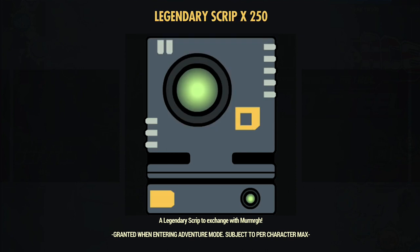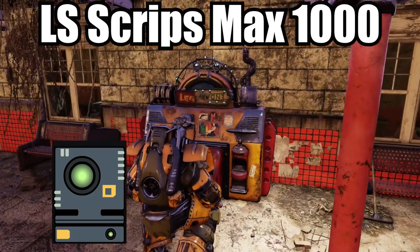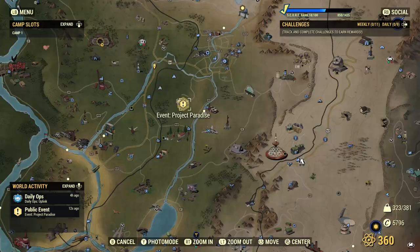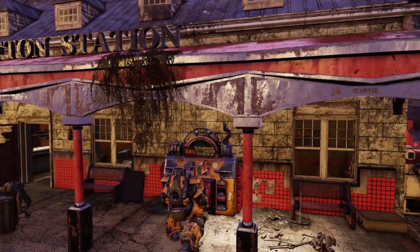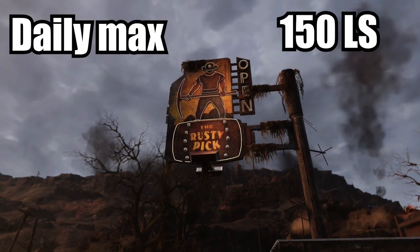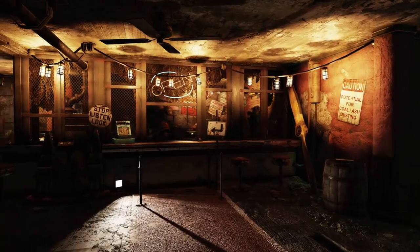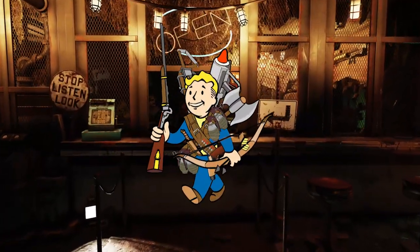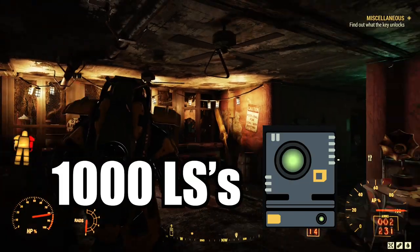Legendary scripts, or LS, have a limit of one thousand. In addition to XP and score points, public events — indicated with an exclamation mark — will award legendary scripts. Scrapping legendary armor and weapons in script machines located at all train stations as well as at Rusty Pick, with a daily maximum of 150 LS, can also be obtained. These scripts can be exchanged for legendary modules, armor, and weaponry at the Purveyor. A player's character can only hold one thousand LSs at a time.